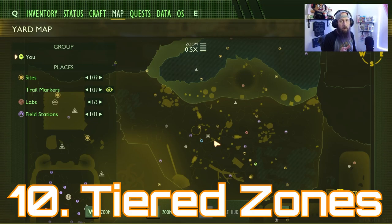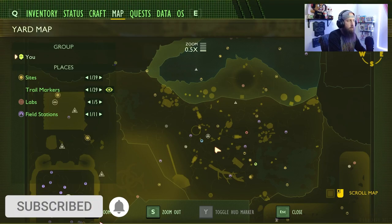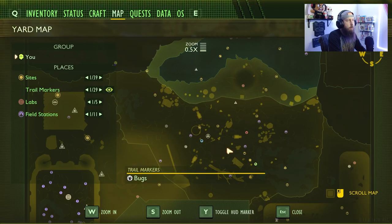Number 10 is going to be tiered zones. The way the game is progressing right now, you can literally just go anywhere and do anything, and a lot of times people that jump into the game aren't going to know where to go or what to do — aside from the first tip of going to the Mysterious Machine and then the Oak Lab. What I'd like to see is insects mostly in their own area, and the difficulty increasing the further in you go. Zone one would be right around the Mysterious Machine.